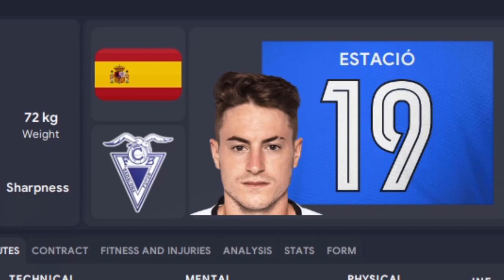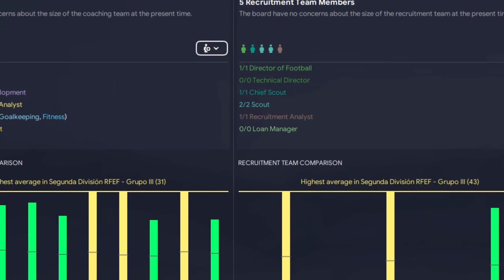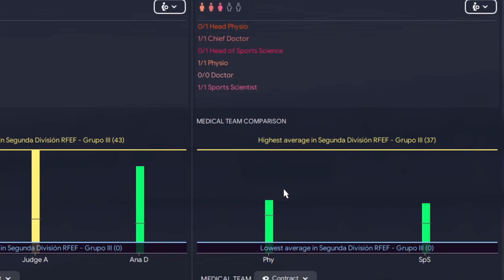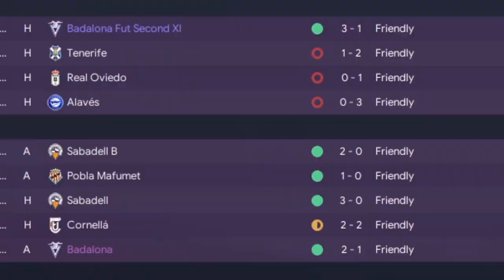We allowed ourselves one more signing - Xavier Stachio, backup right-back. I didn't want to sign him because of the slit in his eyebrow, but we needed that cover. Another thing I did from day one is reshape the entire backroom staff. We've got a full team now in terms of coaching and recruitment. Looking at the coaching team comparison for the second division, we are the best in fitness, and we're also the best in mentals and tactical. Same with the recruitment team - we are the best in the division. Let's not talk about the medical team. They're there, that's about it.